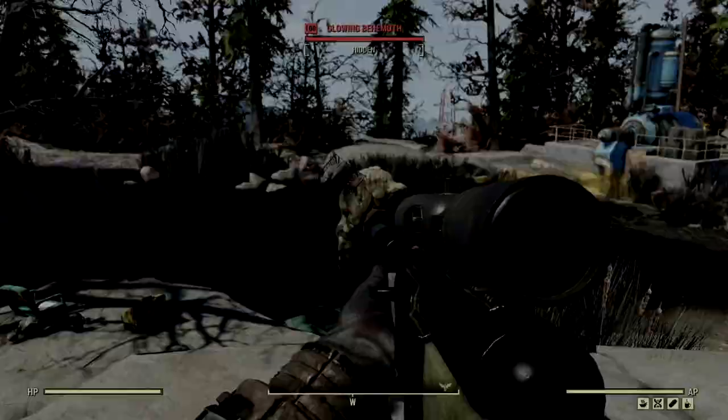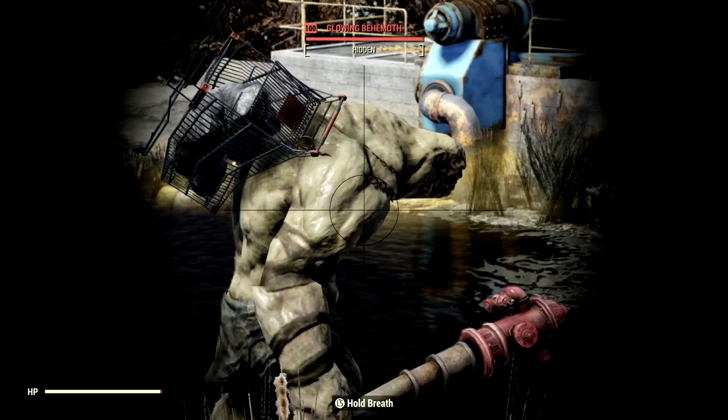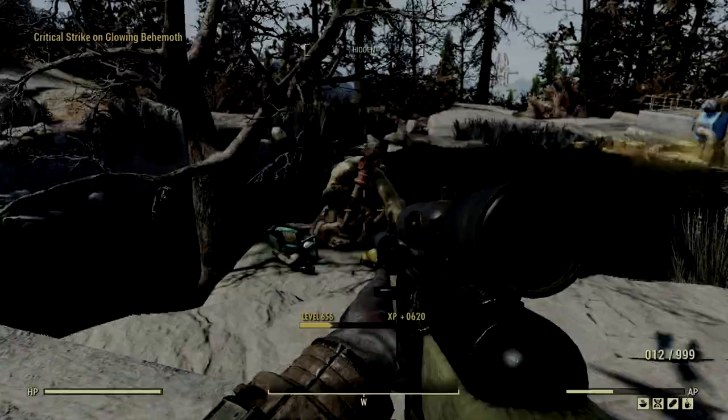Our next target on the list to feel the wrath of the Full Health Rifleman is the level 100 glowing behemoth that goes by the name Fred. We're going to start off with the Fixer, then we'll come back two more times with the other weapons. Here we go with the face shots — 689 with the first shot, absolutely amazing. 493, 493, 274, 493, and 875 to finish off poor Fred.